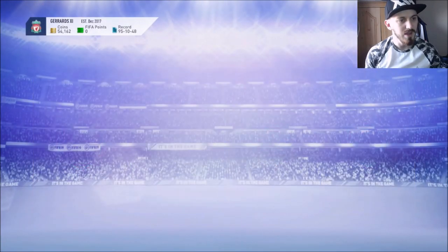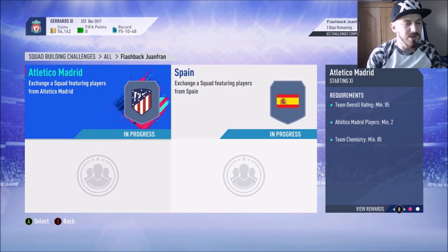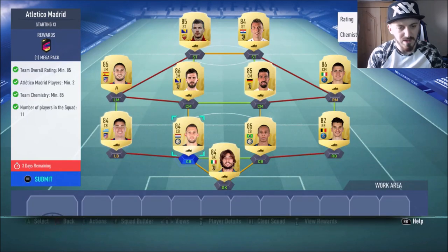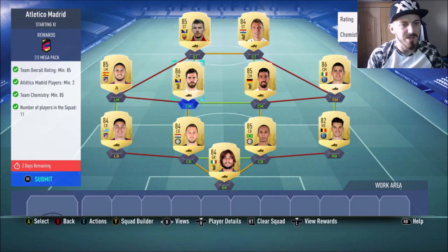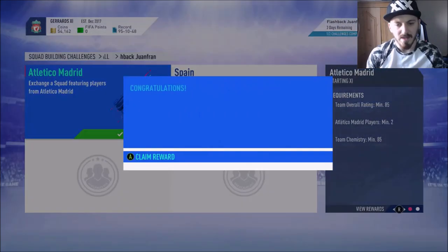So if we go into this, you have to do only two teams. It was an Atletico Madrid one — an 85 rated team with two Atletico players, and you get a Megapack for that one. The team we built used Perrin, Jimenez, Divry, Miranda, Munier, Varady, Kadira, Pianic, Koke, Edin Dzeko and Mario Mandzukic. And that's that done, so let's complete that — submit and there we go, that one's done.